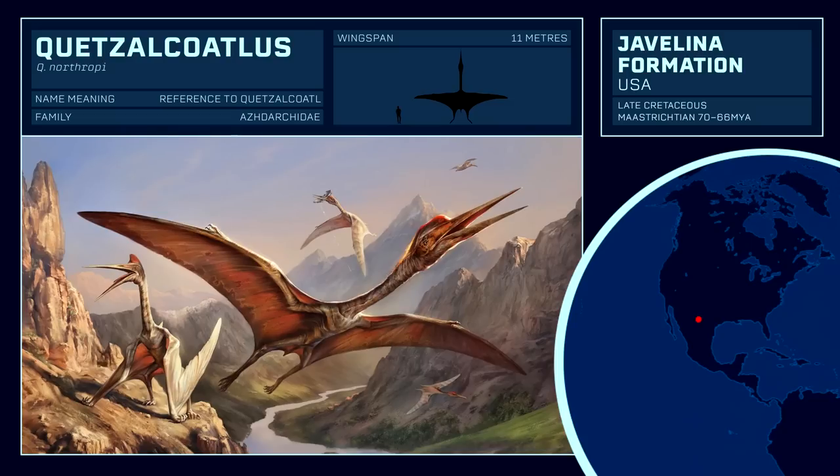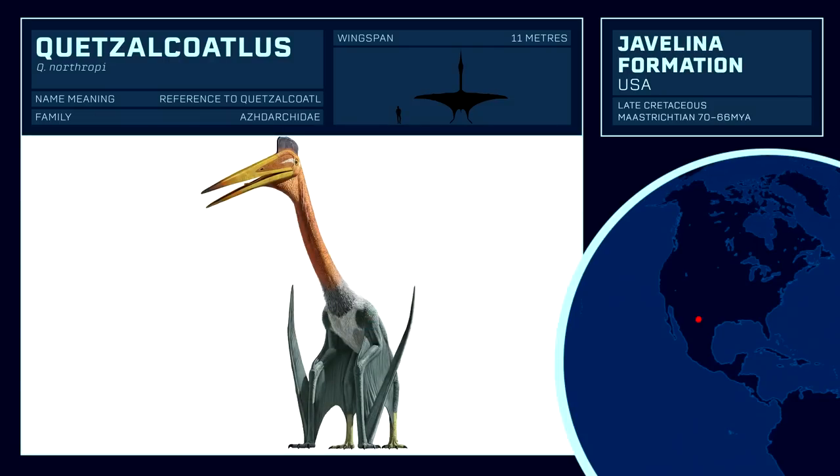In recent times, this estimate has been refined to a more modest 11-metre wingspan, but it still exceeds many of its contemporaries, and even the sizes of dinosaurs. It was taller on the ground than Tyrannosaurus, for instance. Quetzalcoatlus was believed to have preyed on baby sauropods, but may have acted as a scavenging vulture as well, scaring off predators from carcasses.